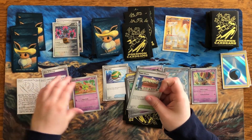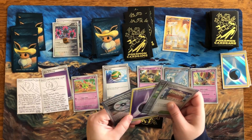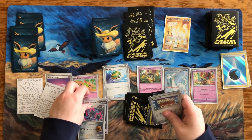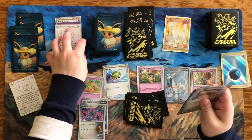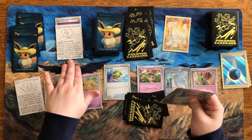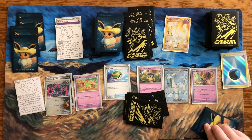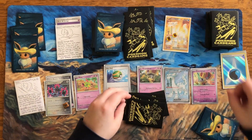Okay, cool. We got Xatu — Natu into Xatu is a great draw supporter. We are going to retreat with free retreat from the Future Booster Energy Capsule. Iron Valiant comes up and also does two damage counters when it gets moved to the active spot. So when this Pokémon moves from the bench to the active spot, put two damage counters on your opponent's Pokémon. Let's do that for 20.